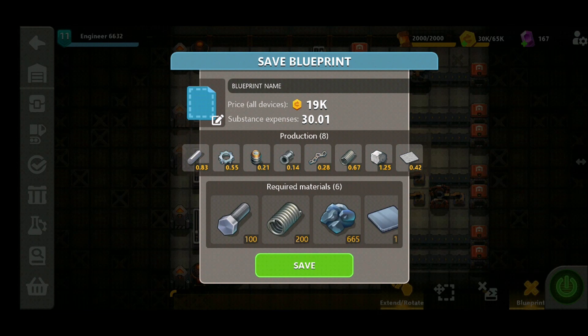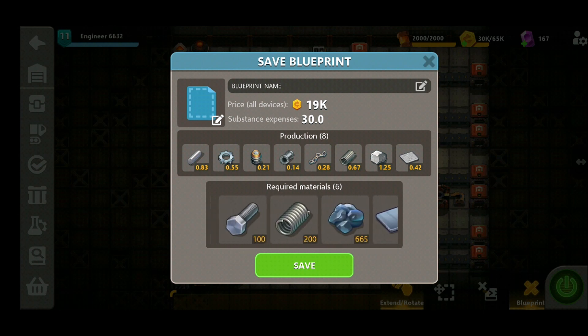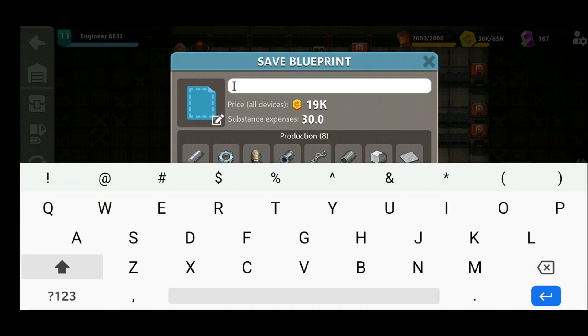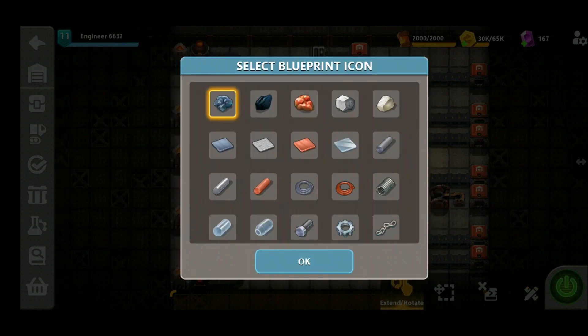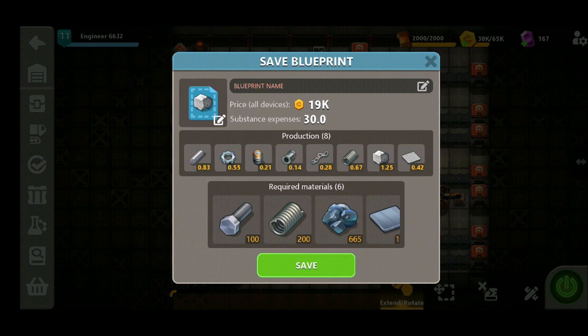You can also save this — if you go to blueprint, once you've brought up the blueprint you can see all the production and the required materials. It also tells you the price, as we indicated earlier, of 19,000 credits. You can give it a name and a little icon, and finally save it so it's ready if you want to duplicate it onto another factory where you can then produce double the output.